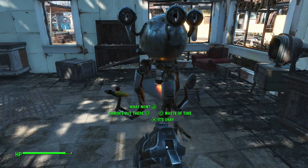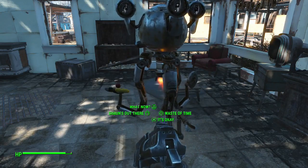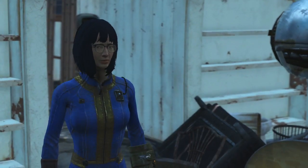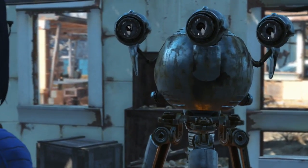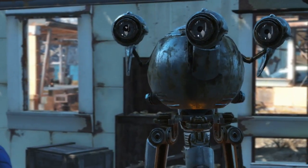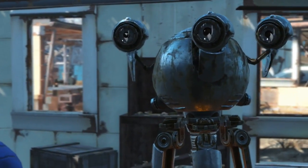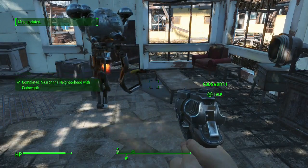Hey guys, welcome back to another episode of Fallout 4. I forgot what you asked. Come on Codsworth, I need your help. Where can I go now? You could head into the city - Concord is nearby, but the people there are not as put together as I am. There's still people alive in Concord. Just across the southern footbridge out of the neighborhood and past the Red Rocket station. Map updated.